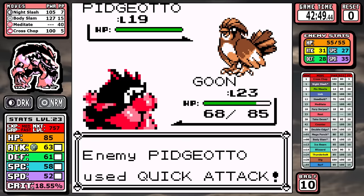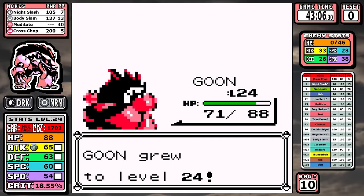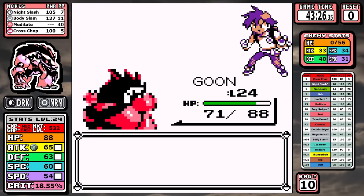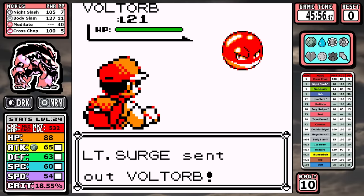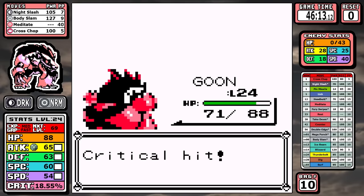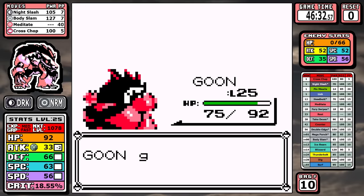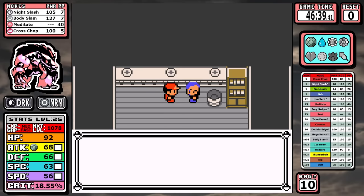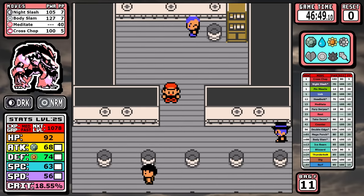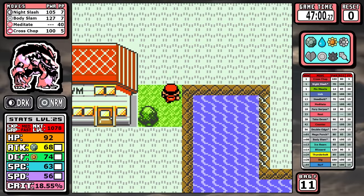For Rival 3, we now have a STAB Body Slam and an extra level since the last fight, so there's pretty much zero chance of getting Sand-Attacked, and Obstagoon cruises through — it's starting to come into its own. For Surge we get access to Dig but simply don't need it. Body Slam is great here, though I probably should have swapped to Night Slash after getting Growled. After the battle I get Thunderbolt, but the smart thing was to hold on to it until later since it's just not needed for things like the Slowpokes in Rock Tunnel or the rival's starter for a while.